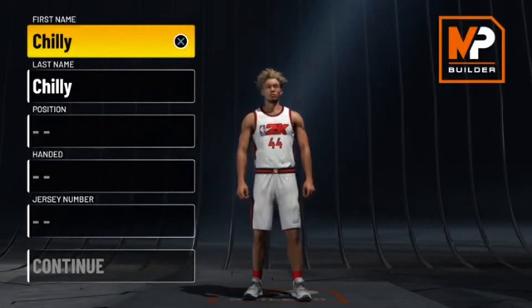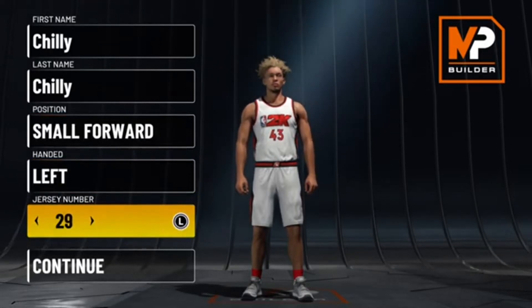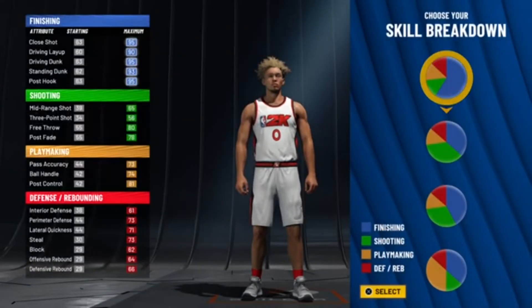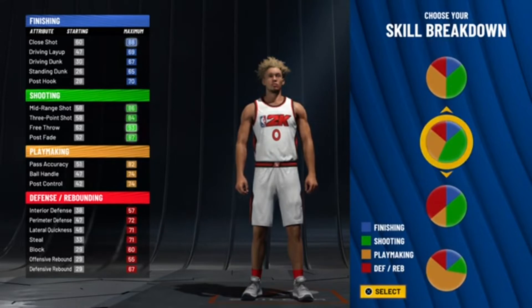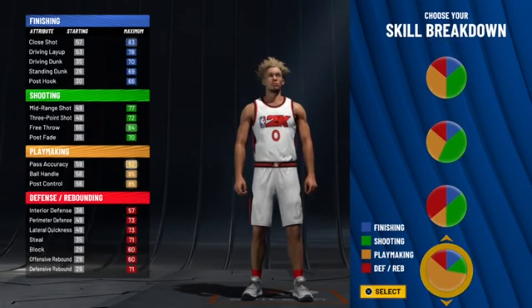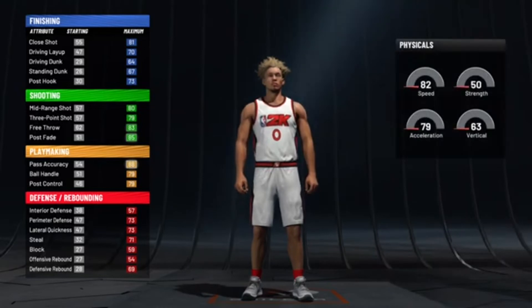So today we are making my .4 demigod. Like I said, we getting straight into it. You wanna make it a small 4, left-handed, jersey number I just put at 0. Now the pie chart that we are going with — y'all thought I was picking pure playmaker, nah. We going the new pie chart — it's mostly yellow but it's a little bit more green. This is the demigod pie chart.